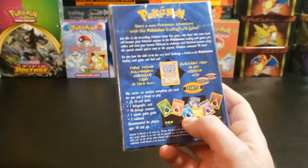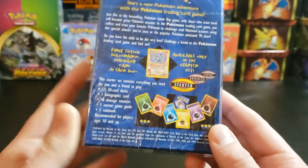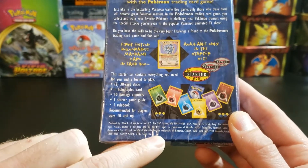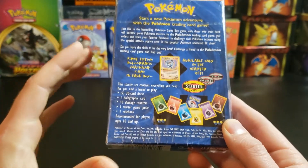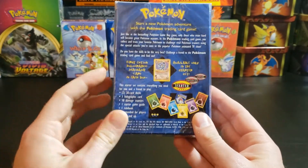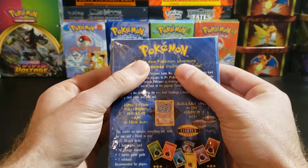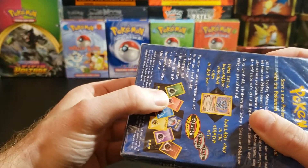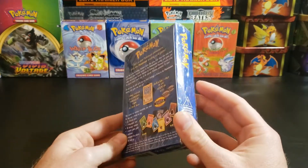I'm going over this just in case you see these on the internet and want to take a chance at getting shadowless cards. Besides the energies on the back, you can see there are 10 damage counters here, and at the bottom you see '1999' printed here — '1999' printed here. Those are your giveaways. The biggest thing you won't know until you get it is the deck location — you have to physically feel the box. The deck should be located on top and the damage counters on the bottom.